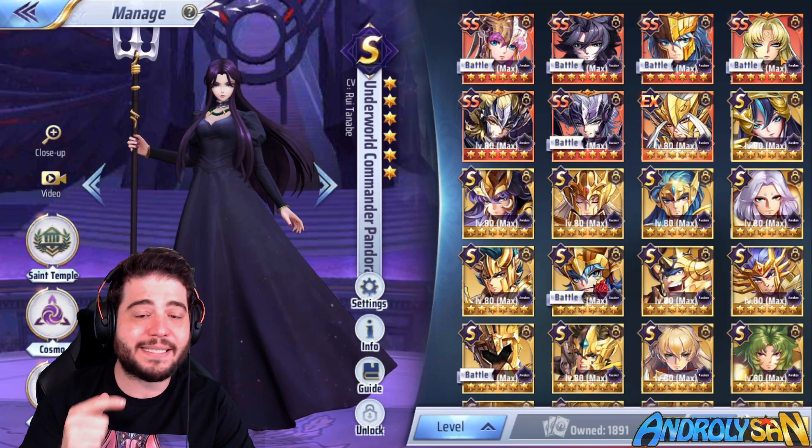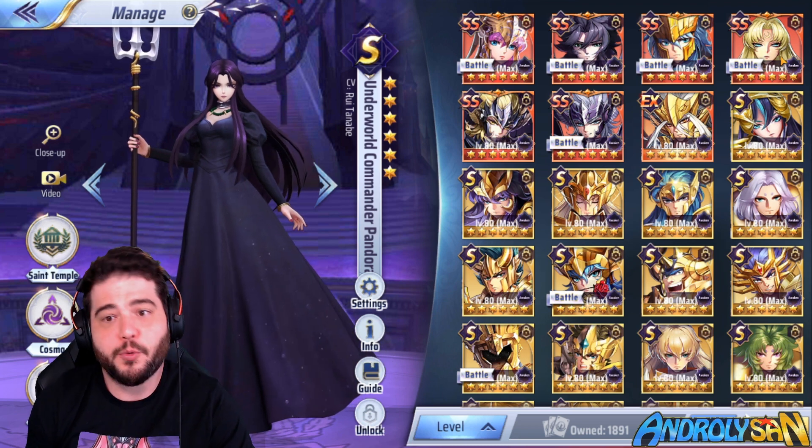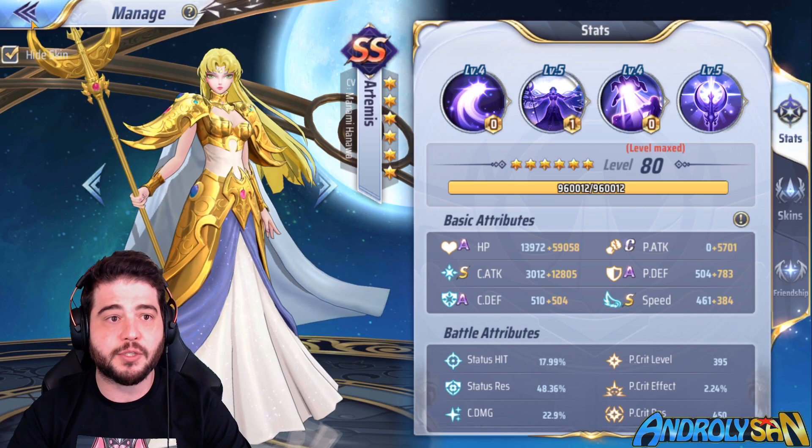Moving on to teams — this unit's main skill costs 4 energy, so we need to generate it from somewhere. We can either generate it with Gemini Cannon, Athena, or Kiki, or reduce her cost using Artemis with Hunter Mode.